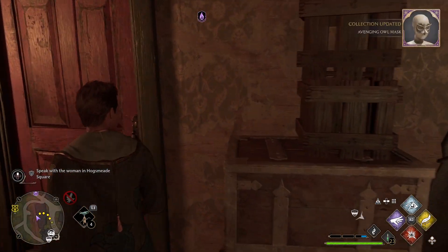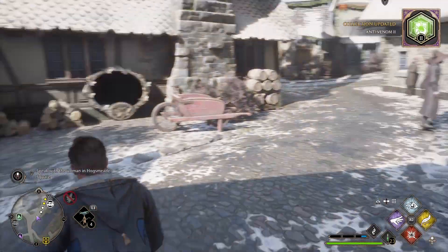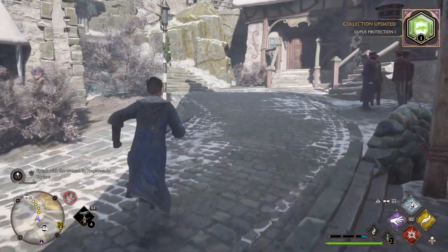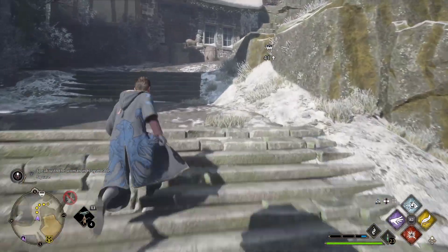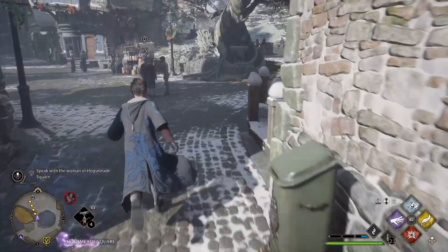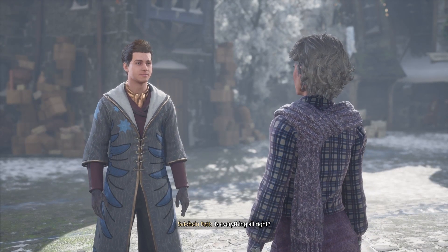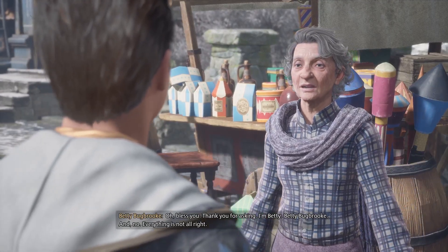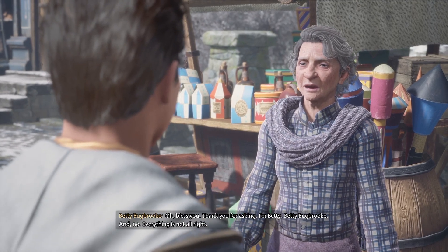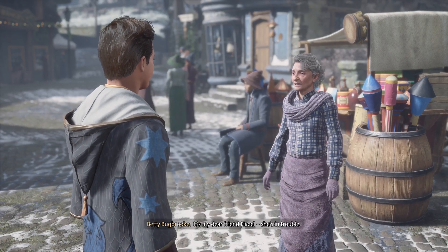Wrong way, wrong door - I don't want to go back into the dungeon. Let's go find this lady in the square. Is everything all right? Oh, bless you. Thank you for asking. I'm Betty - Betty Bugbrook. And no, everything is not all right. It's my dear friend Hazel - she's in trouble.